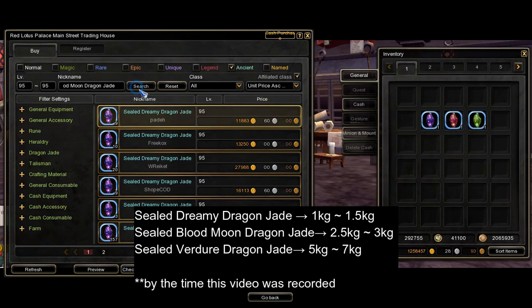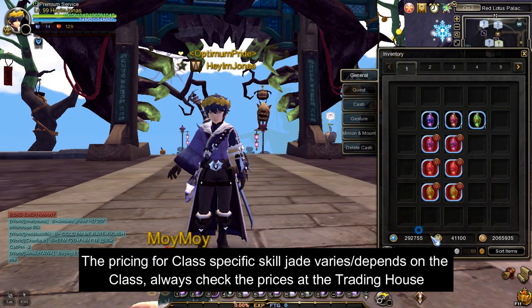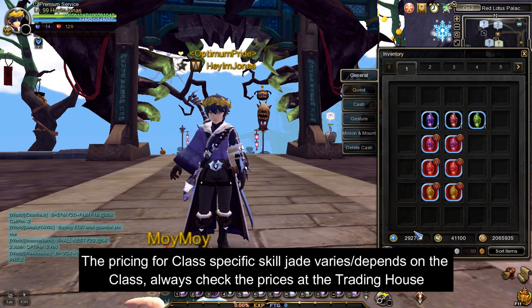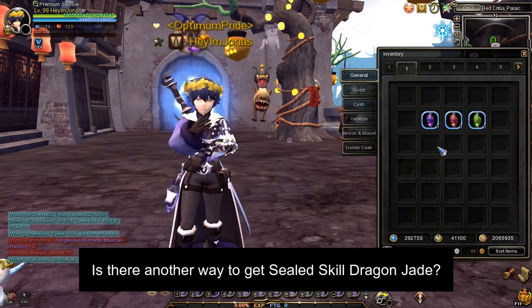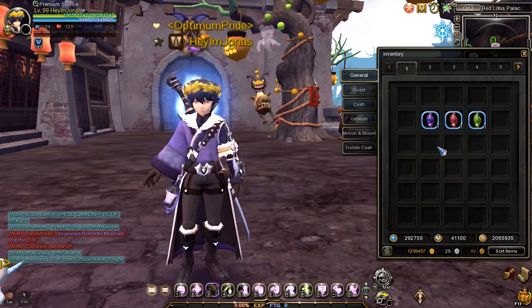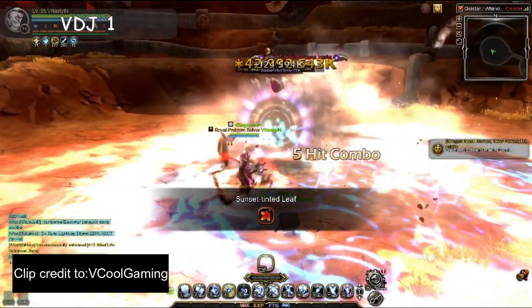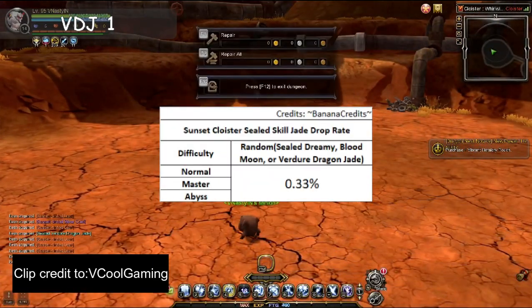At the time when this video was recorded, the prices for a sealed dreamy, blood moon, and verger dragon jade were as follows. Please keep in mind that prices may vary over time. But what about the sealed class-specific skill jades you receive after defeating a tomb invader? The prices of class-specific skill jades vary depending on the class, and covering the prices for all class skill jades would make the video too lengthy. Therefore, please remember to check the current prices in the trading house. Apart from crafting, is there another way to obtain sealed skill dragon jades? The answer is yes — it is not a guaranteed drop.